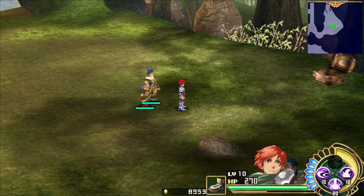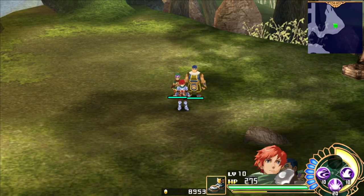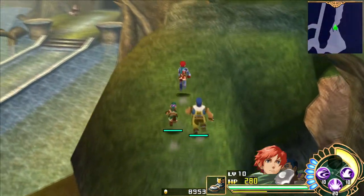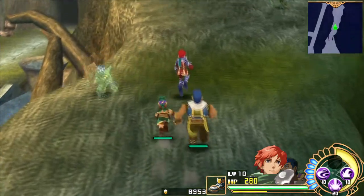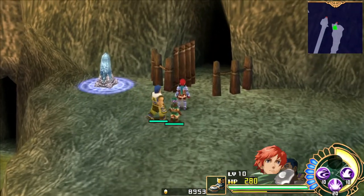Do you notice how Adol's HP is ticking up there? When you're in a field area, you can stand still and your HP restores. It's pretty slow, but it speeds up as you stand still. I'm not a fan of it — it's really boring — but it is a mechanic. Also note that it does not activate in dungeons, so once we enter the actual Ancient Tree, it won't activate.